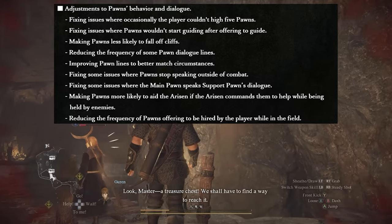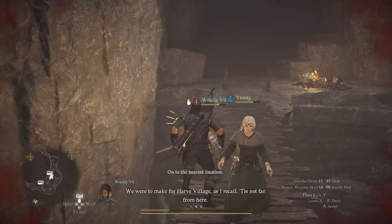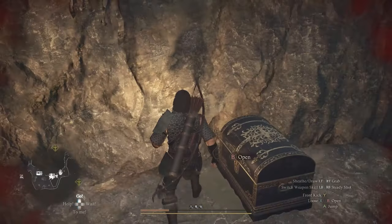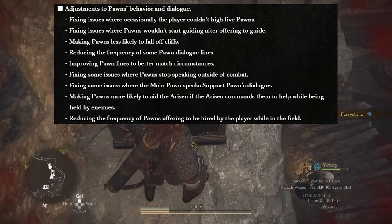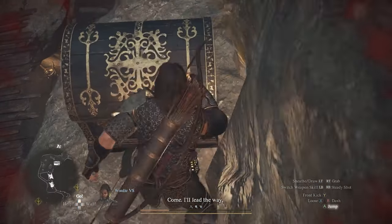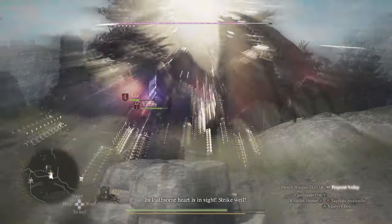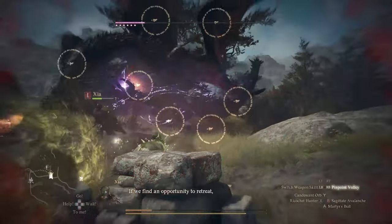They also made a lot of adjustments to the pawns' AI — their behaviors and their dialogue — basically making them a little less annoying and a little bit smarter when it comes to falling off cliffs. That happens a lot; I lost a lot of pawns that just fell off the cliff. So very welcome. I really hope this improves the gameplay, because one of the worst things is you're about to fight a boss and suddenly you realize you're missing a pawn because they fell off the cliff moments ago.